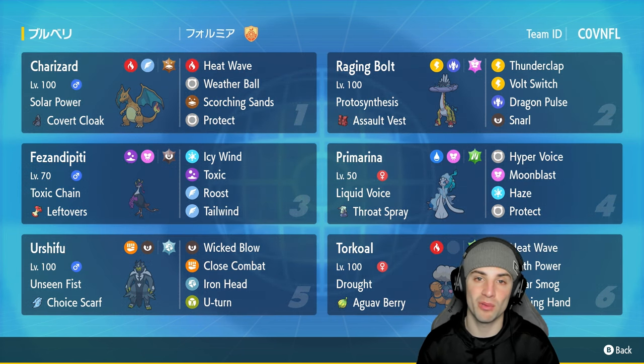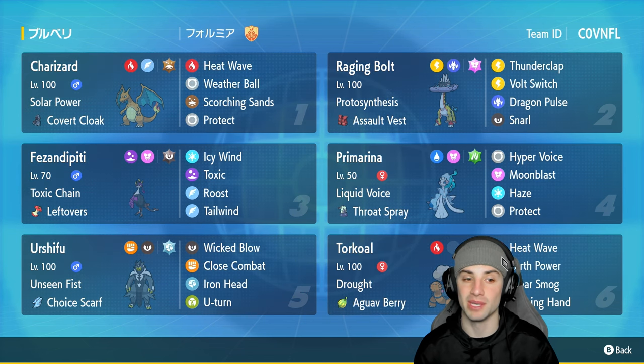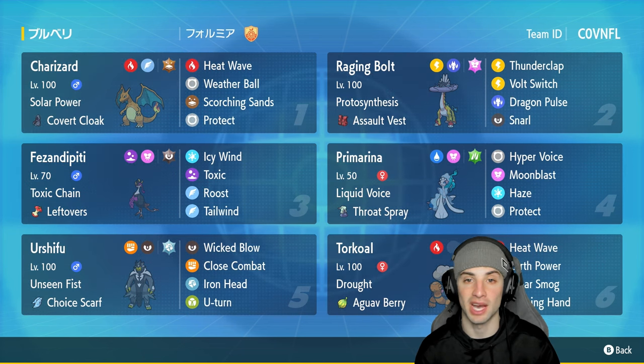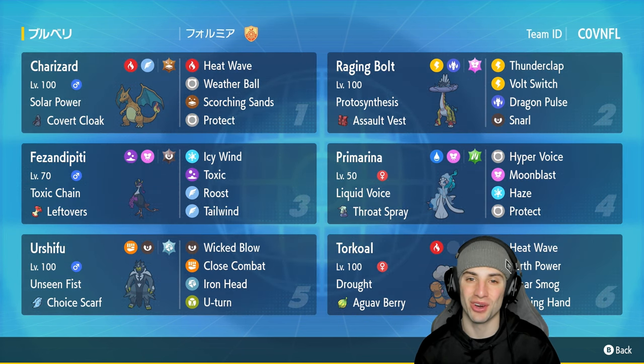The final three Pokémon: a support Torkoal, Urshifu with Choice Scarf (Dark/Fighting), and Fezandipiti with Toxic Chain and Leftovers running Icy Wind, Toxic, Roost, and Tailwind. Fezandipiti can put up poisons with its ability or the move Toxic, and stall out battles with Roost. The rental code is in the top right corner — if you enjoy today's video, leave a like and subscribe. Let's hop into our first match showcasing Charizard in Regulation F.